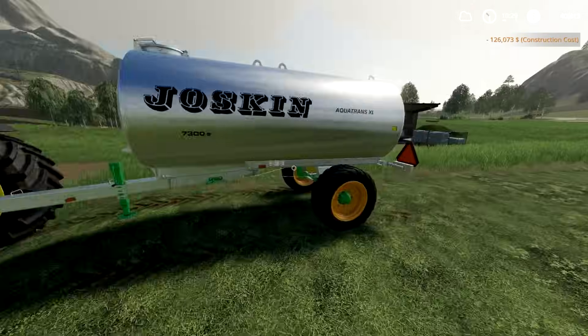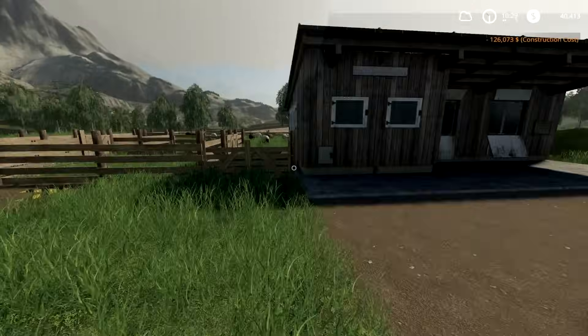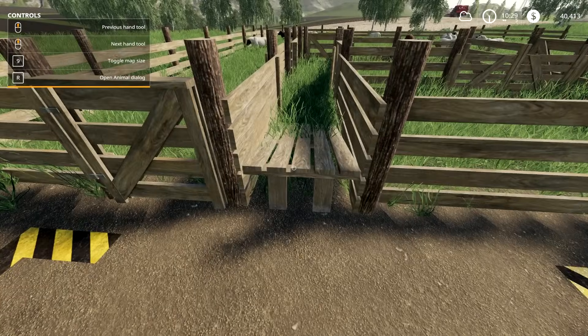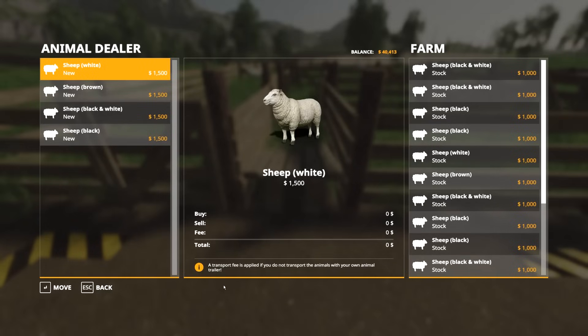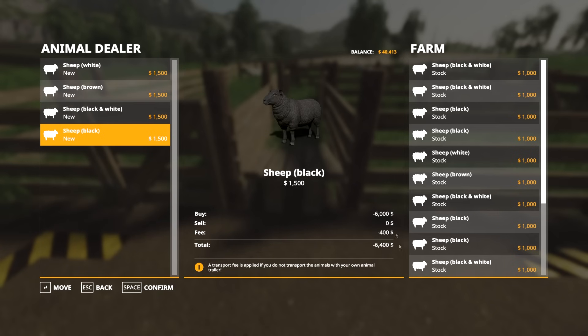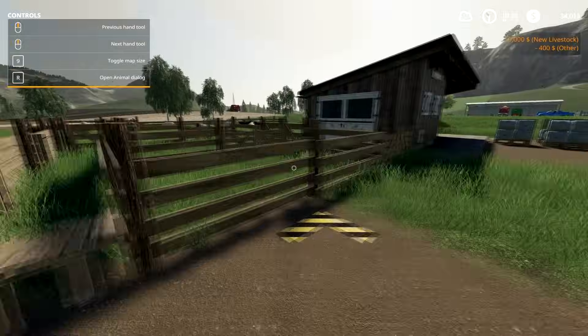Once you have your pasture, go over and bring up the controls, then go to Open Animal Dialog. This is where you can buy your sheep. Just double-click and you'll have a running total, then buy them.